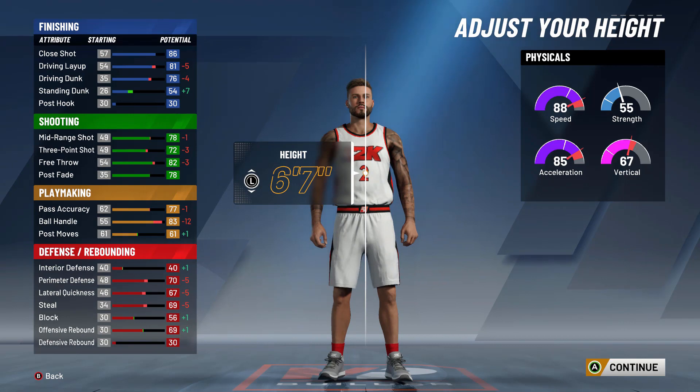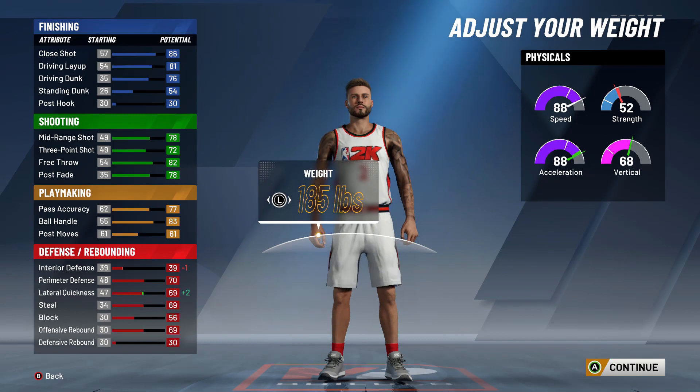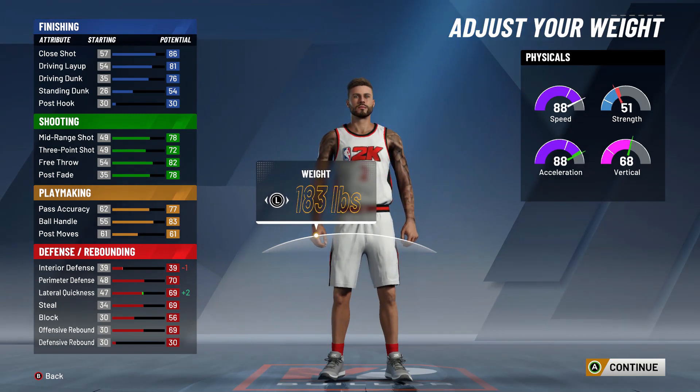Make him six foot seven. You guys are looking at his three and his ball control — don't worry about that. Trust me. Six seven. You're going to want to find the sweet spot for weight. Where is that 89? We do lose that strength. So you want right there — 183.